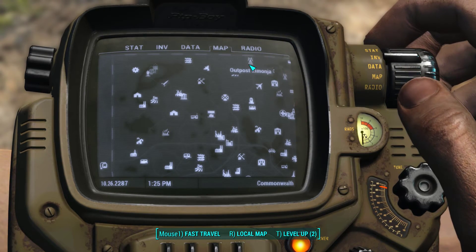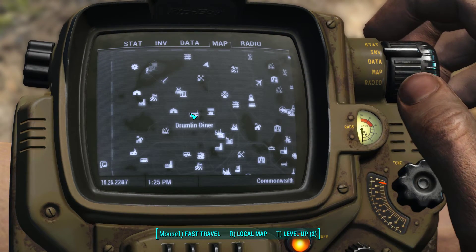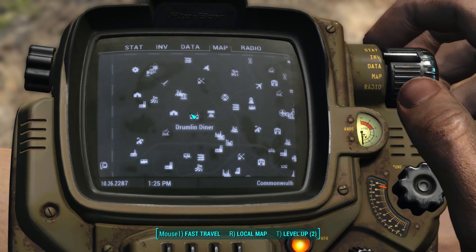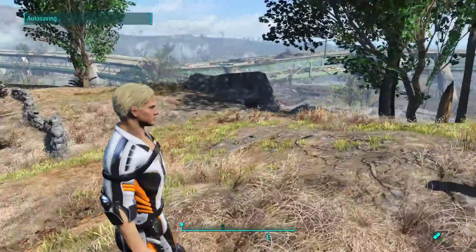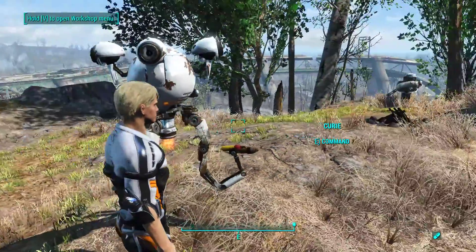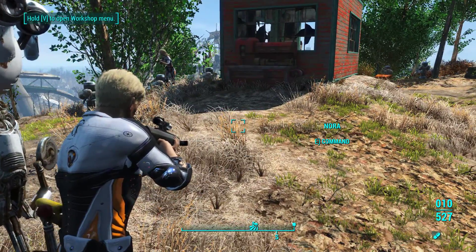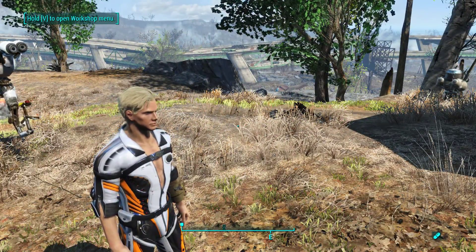Outpost Zamoga is lovely, but there's a problem — you have a raider with a Fat Man that throws mini-nukes at you, which should spoil your whole day rather rapidly. Let me make sure I'm loaded up and do a quick save here. Outpost Zamoga is right over here.